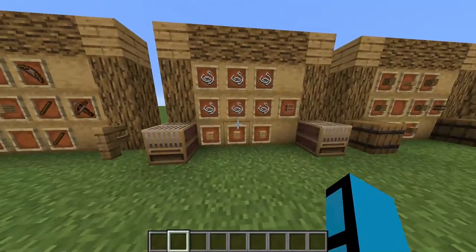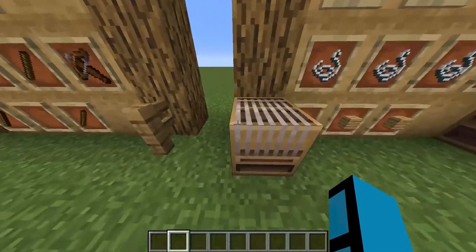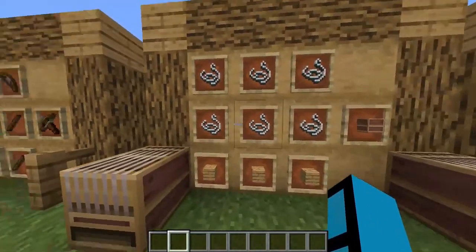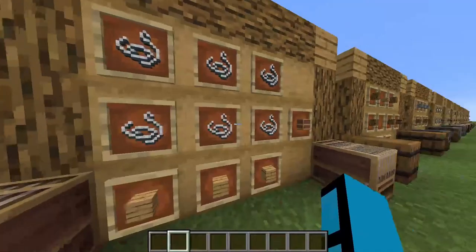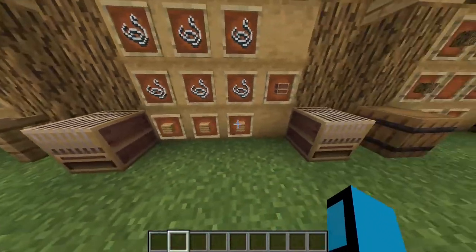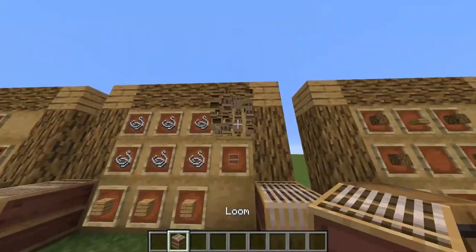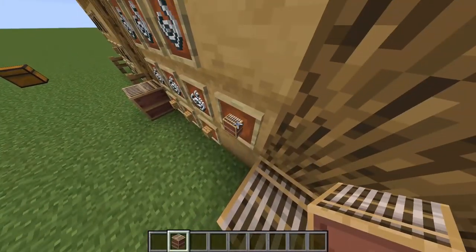Second, we have the loom. The loom is used for making banners, and it uses 7 strings. Unfortunately, I could not fit 7 strings into the recipe, but I could fit 6. I put 3 blocks in the bottom to make it even. So this is the loom, this is the recipe. It's also backwards on the item frame — they need to fix that.